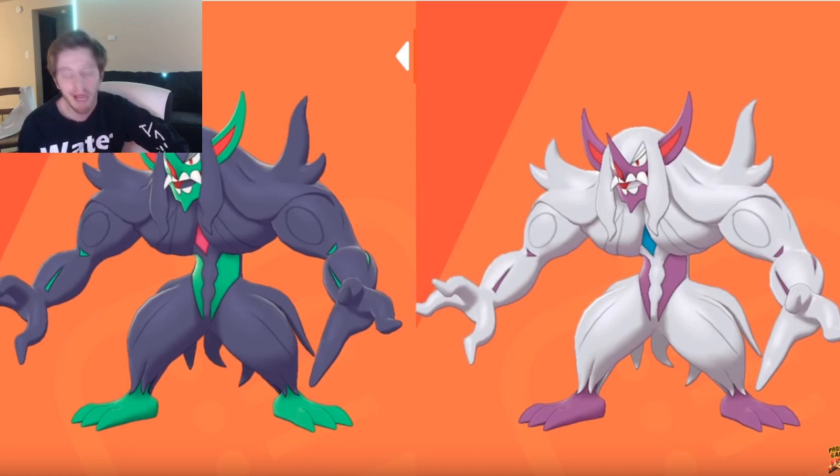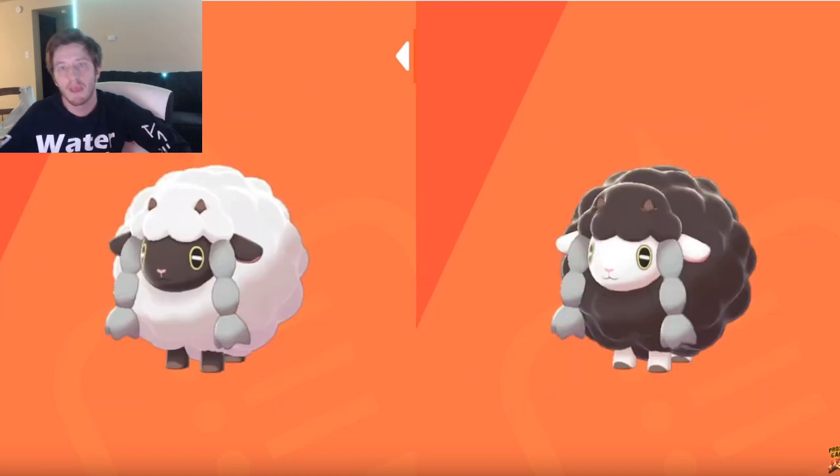Everyone's favorite — number seven on the list — Wooloo is super clean. It goes the inverted route, which is always nice, from black and white to white and black. I've seen a lot of people shiny hunting for Wooloo, and for good reason. It's one of those Pokémon on the first route that is just amazing. I honestly haven't shiny hunted yet, but this is probably going to be my first one.